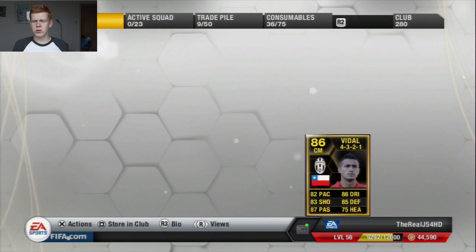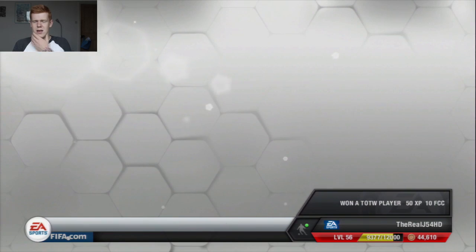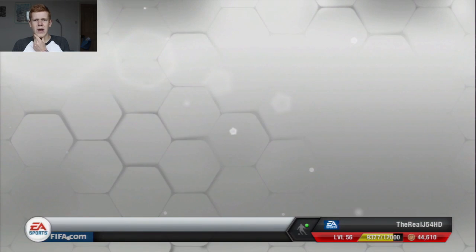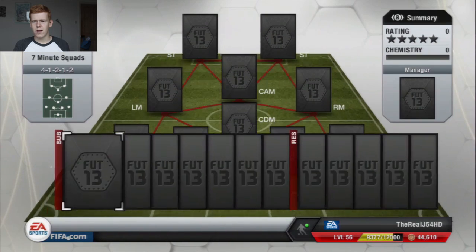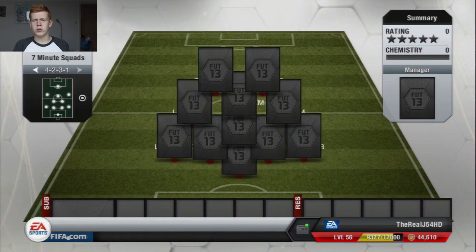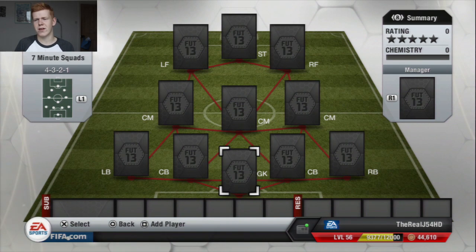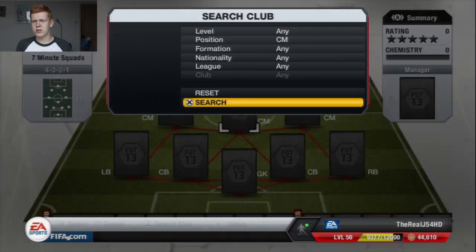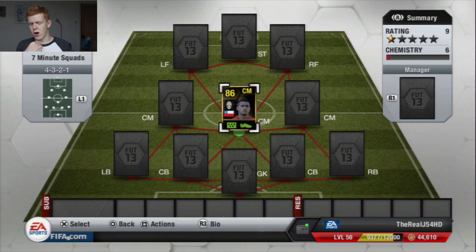I'm not too sure about this formation, whether it'll work or not, and I don't really know where to go with this formation either. We'll put him in our squad. Last episode we used a 4-1-2-1-2 formation. We have used a 4-3-2-1 formation quite a lot in this series so far. Centre-mid, we're going to have Vidal.